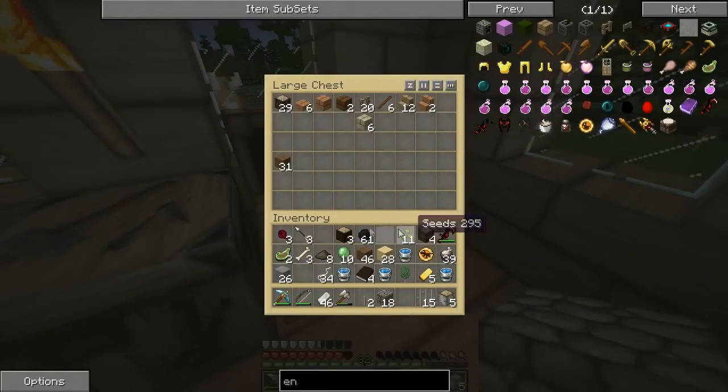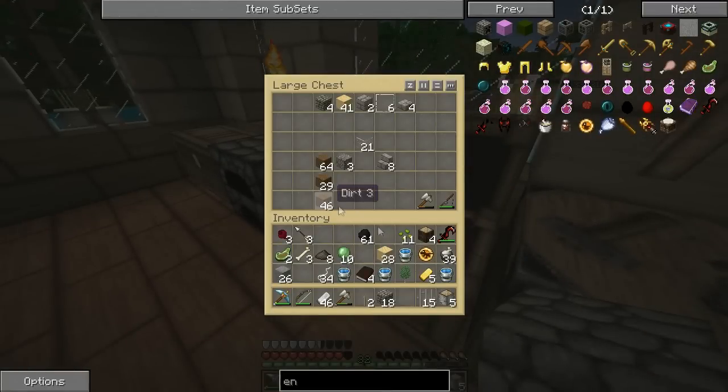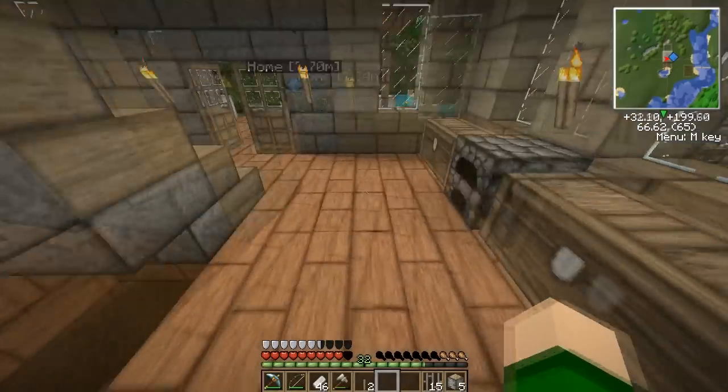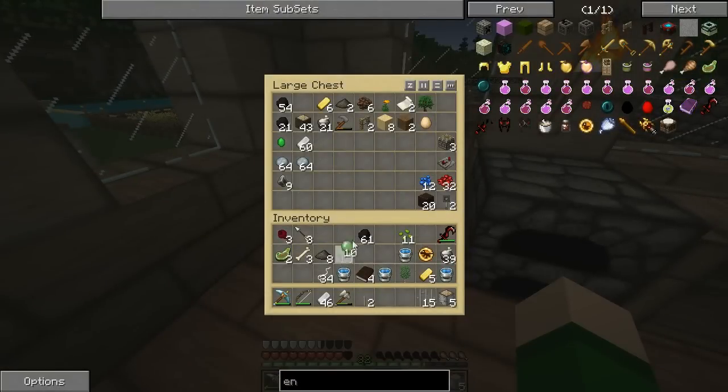I should probably clear up my inventory because it's just a mess. Wood and stuff in here. Dirt, sand, stone, cobblestone. I have more wood. Upstairs is all the food, so I'm going to close my door because there's a skeleton outside. Slimeballs, I guess there. I have just a bunch of random crap in here.